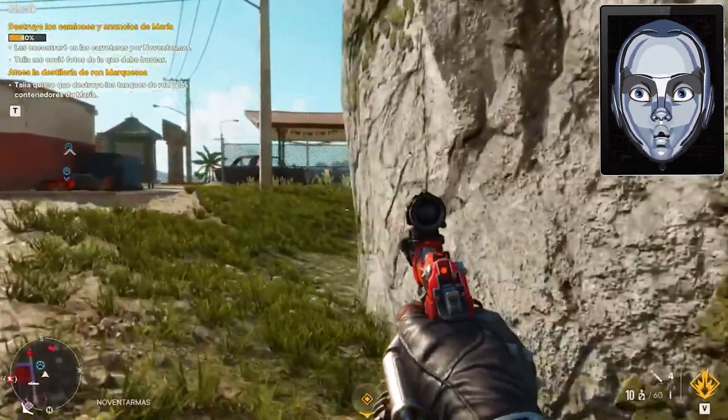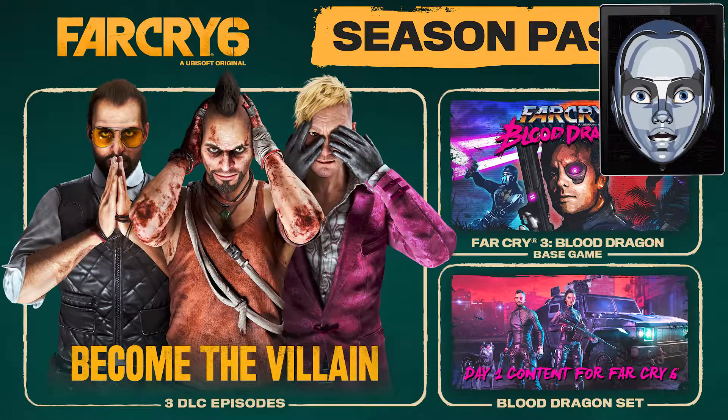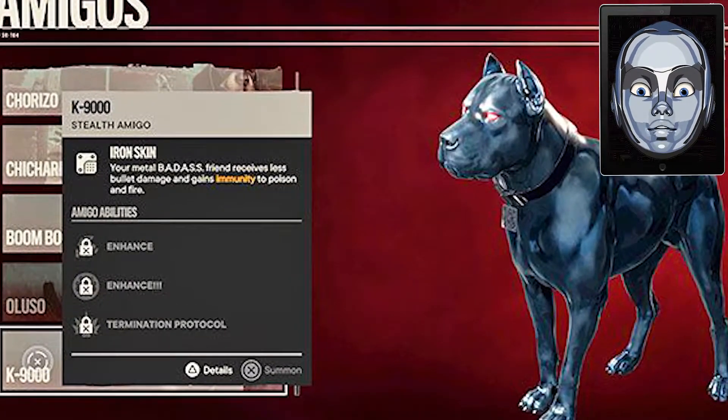Now to get the K9000, you must purchase the Season Pass for access to the Blood Dragon set to unlock the K9000 amigo. It has three abilities that can be unlocked, which are Enhance, Enhance Plus, and the Termination Protocol.